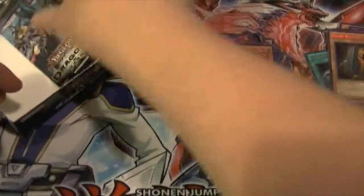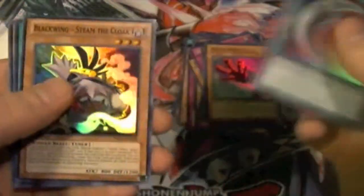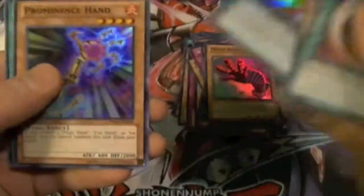Next pack: Magic Hand, C5, Shadow Impulse, Blackwing, and Gate Blocker. Following pack: Reaper's Scythe, Steam, Celestial Sword, Promise Hand, and Rank-Up Magic.